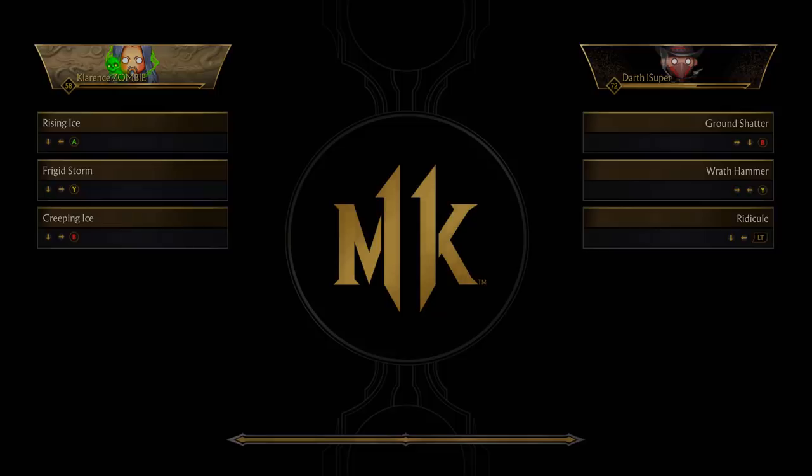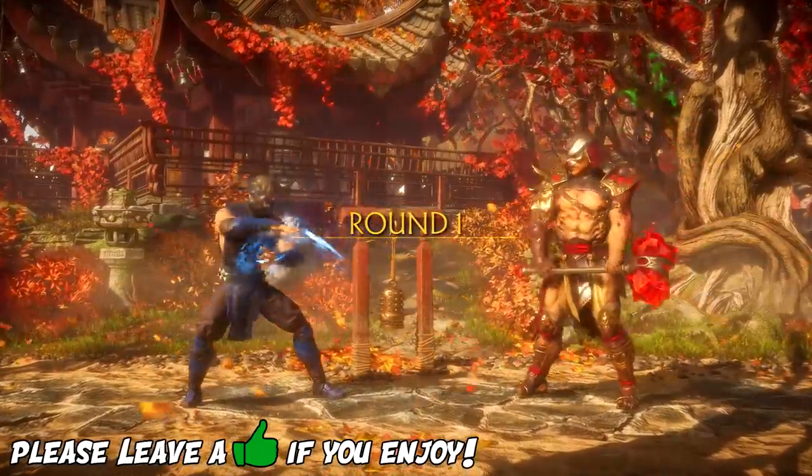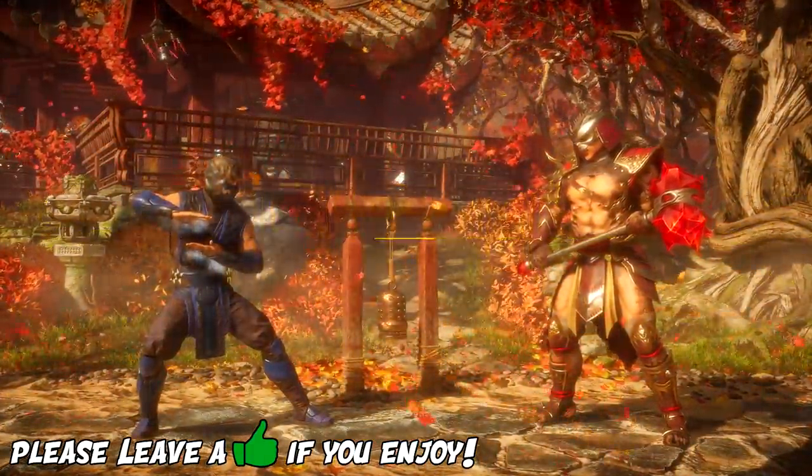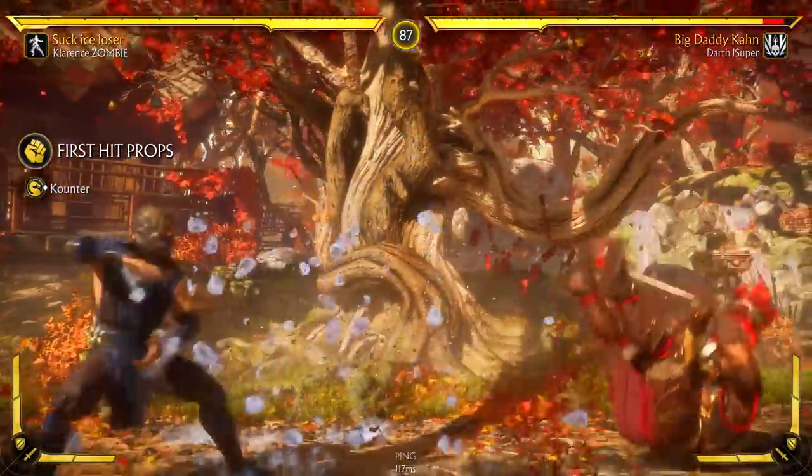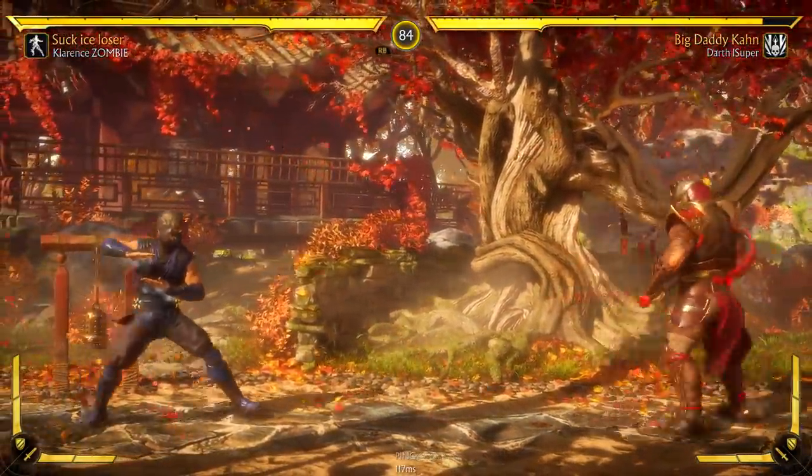But two really good buffs: his forward crushing blow now leaves your opponent closer, and one-two-one-plus-three actually allows you to use it in a combo, which is nice.